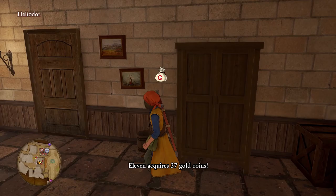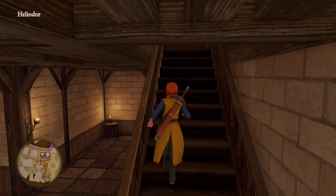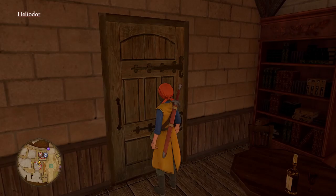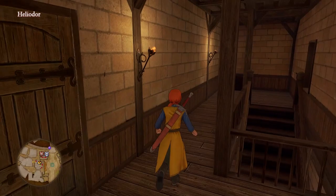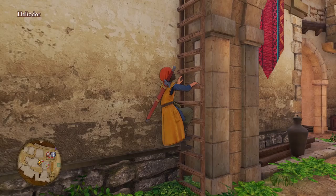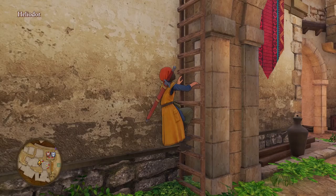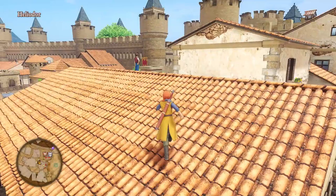This leads me back outside — yes it does. Okay, so now we can head upstairs and peruse a bit. There's a door — it's locked. I know what that is; I'm like 95% certain. So now we can leave, and there's something up here — up the ladder.